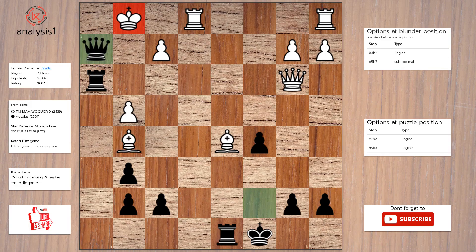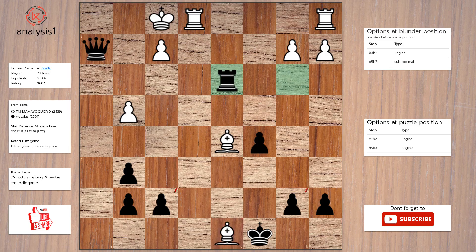The answer is: Queen to h2, check. King to f1. Rook takes queen. Bishop takes rook. Rook to d3.